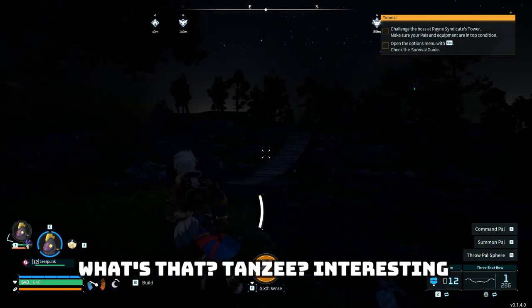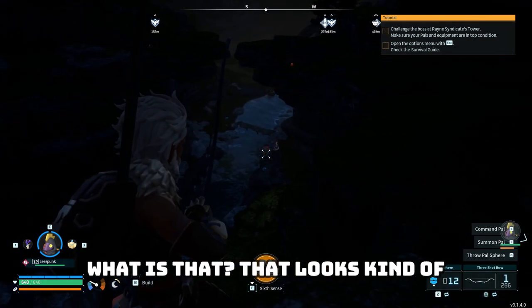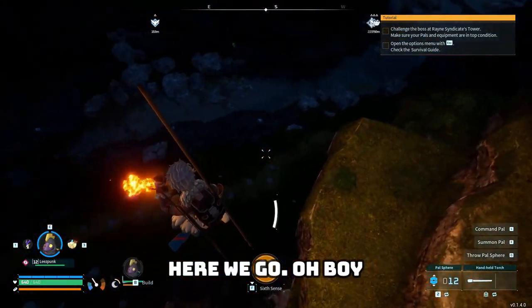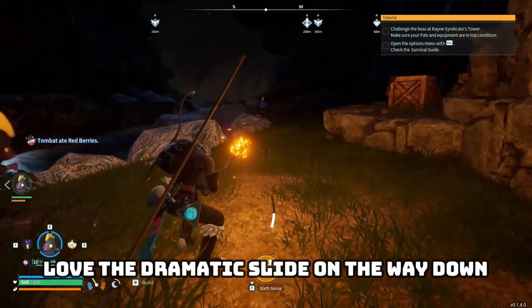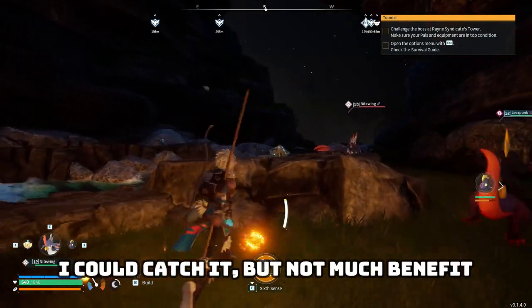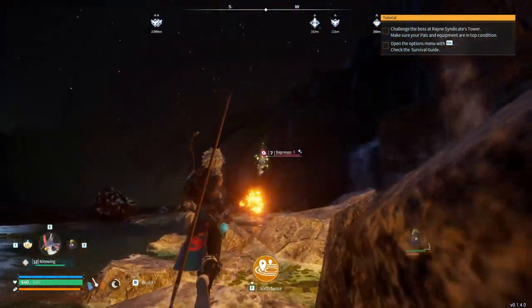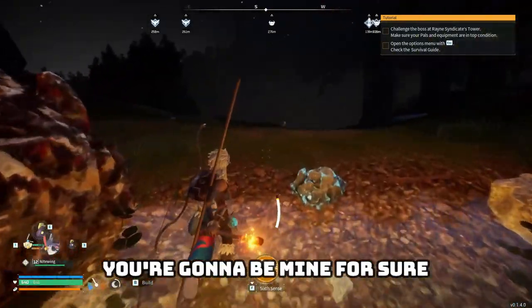What's that? Tansy? Interesting. Maybe we should come across this bridge. That looks kind of fire-based. Do I have a parachute? We're going to go for a nice long jump — oh boy, oh dear. Pulled that a little early but it works for me. Love the dramatic slide on the way down. No, that's a nightwing — not what I'm looking for. Ooh, I see a shiny. That's a big depresso — the saddest boy. You're going to be mine for sure.